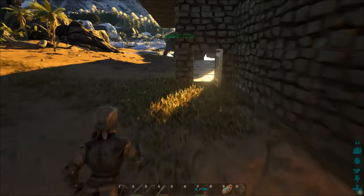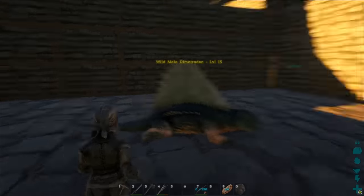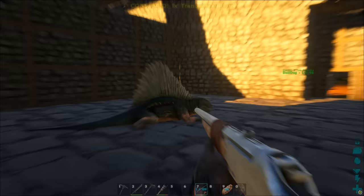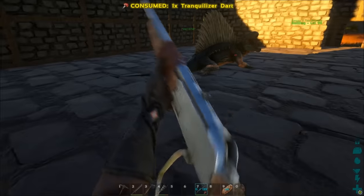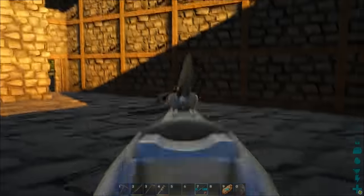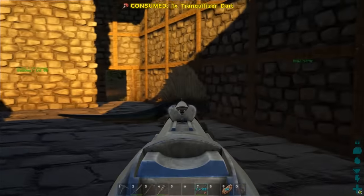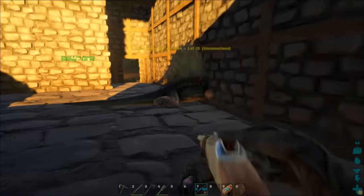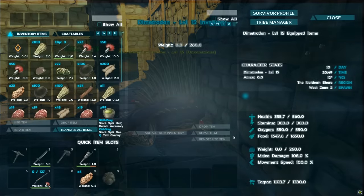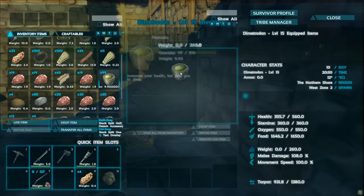Now let's take a trip over to my little taming pen where I have a dimetrodon waiting. These guys here — you can walk right up to them, they're not going to attack you. If you punch them, at that point they will attack you. So we've got our gun here and we're going to go ahead and use the tranq darts. I like using tranq darts — they're a little faster. We already knocked him out, very good.